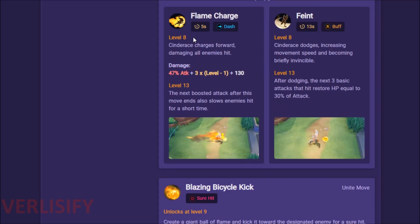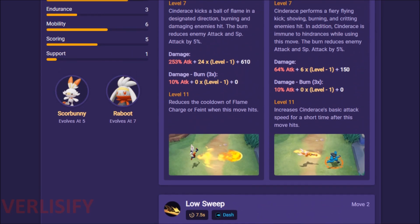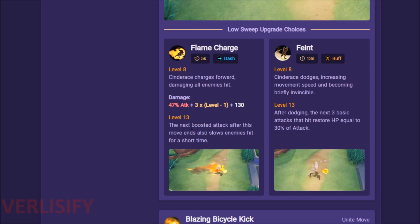Then we have Flame Charge. Cinderace charges forward, damaging all enemies hit — but you don't want to be charging into people. You want to use Flame Charge to maneuver and reposition in the fight. If someone gets too close to you, back off a bit, and while they're trying to catch up, you're just kicking them in the face. There's also a lot of synergy — Blaze Kick, get more distance, then you have attack speed. The next boosted attack after Flame Charge also slows enemies hit. The damage on Flame Charge doesn't matter — you want to use it as a pure dash mobility getaway move, which also lessens the value of eject button since you're already getting a lot out of Flame Charge on a 5-second cooldown.